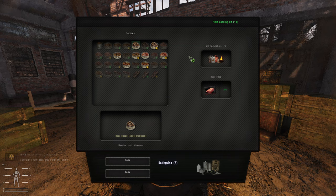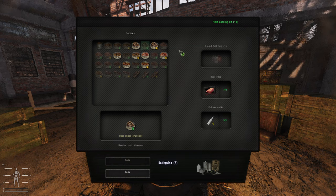You'll notice here that I haven't clicked on any of these lovely green drops — they're all greyed out. These are the advanced recipes. Let's go into the other kit to have a look at those.